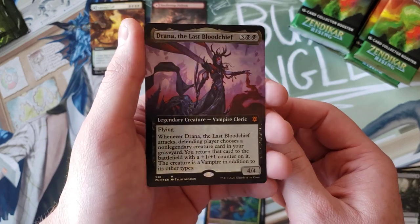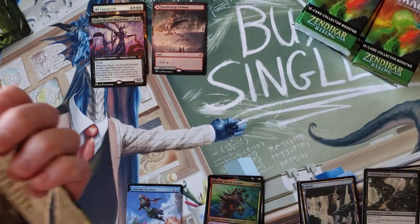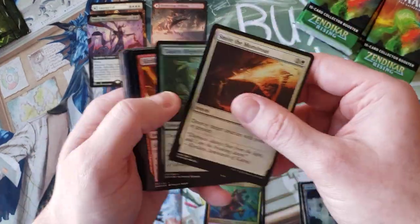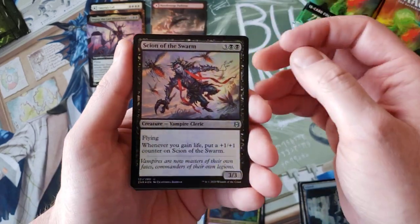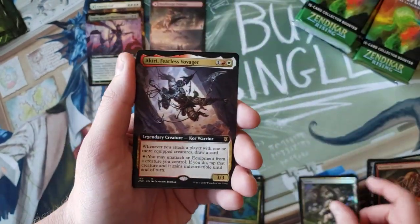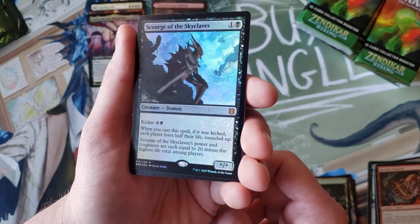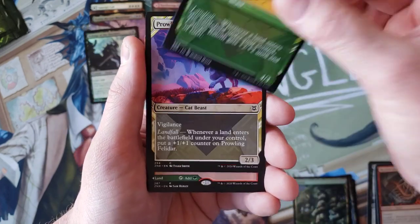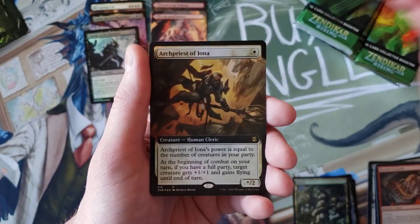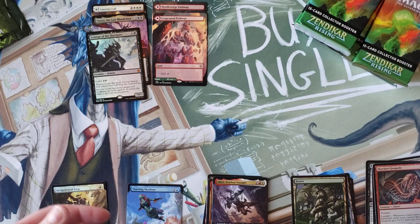Drana the Last Blood Chief in another mythic extended art. That's the last slot - that's where you get your expeditions, your best pulls, or in this case we'll call them average pulls. Nothing spicy but nothing horrendous. I do love these foil lines, those are cool. Karey, Scourge of the Skyclaves for another mythic this time in the regular design and foil. So far we're getting some mythics and Cragcrown Pathway into Timbercrown.